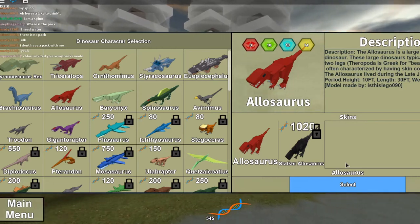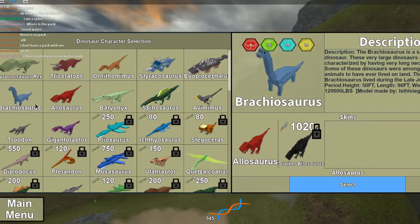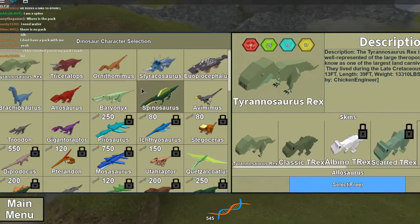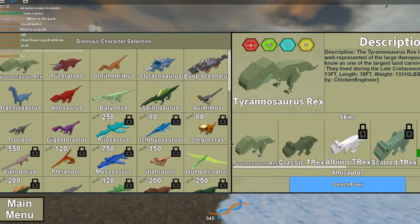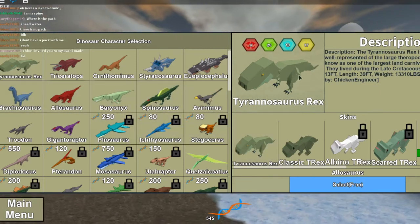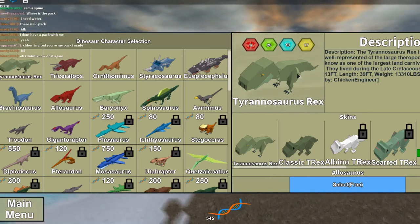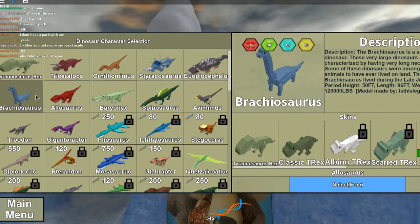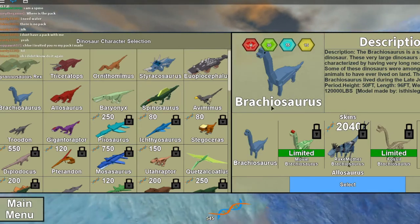So let's get right into the video. The first thing you're going to want to do is to get Brachiosaurus. And to get Brachiosaurus, you have to survive 10 days as a carnivore, any carnivore. So if you're starting out in the game, I just choose T-Rex and wait until you're at day 11, because it has to be day 11 before it actually counts — then you actually survive 10 days. So once you survive 10 days as any carnivore in the game, then you'll get the Brachiosaurus.